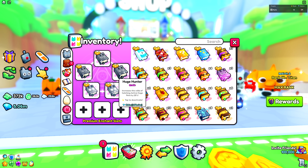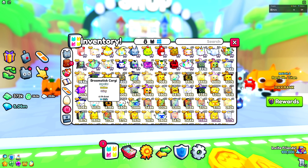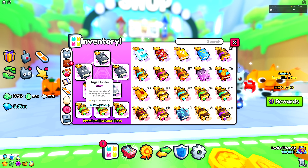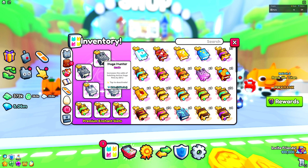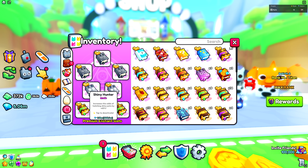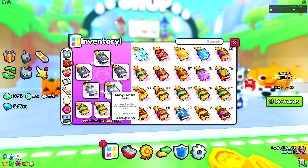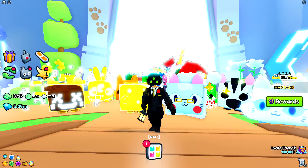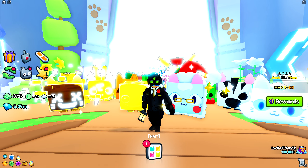The first tip is right next to the egg machine: get as many eggs as you can. They can be quite expensive. I'm max rank 14 Titan and I'm using these ones because they're getting expensive. I just want some diamonds in case I find a huge I want to buy, but inflation in this game is through the roof — you can't really get a huge under five million. Get as many eggs as you can; I'm missing three so I'll sell some huges soon to buy the rest.